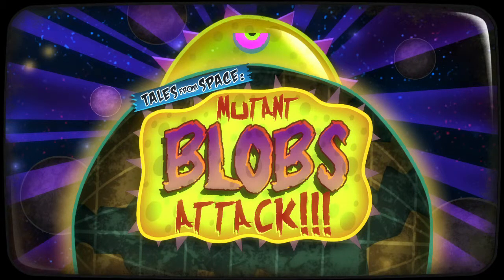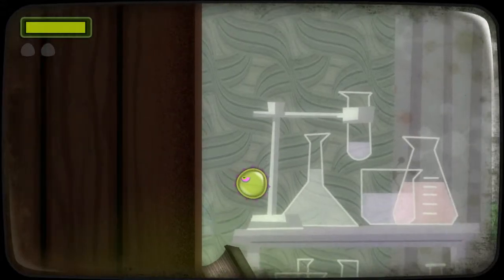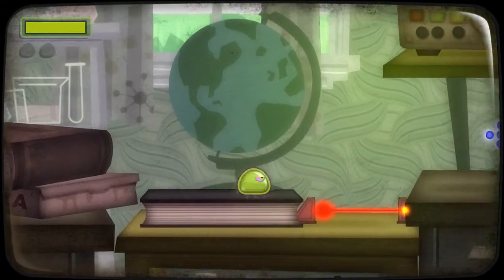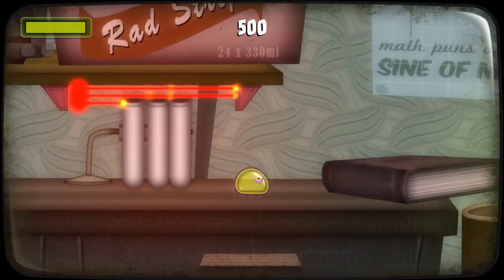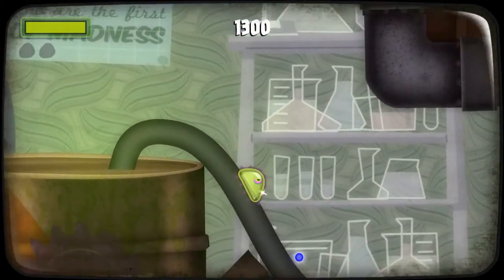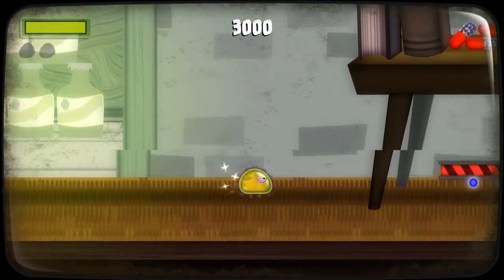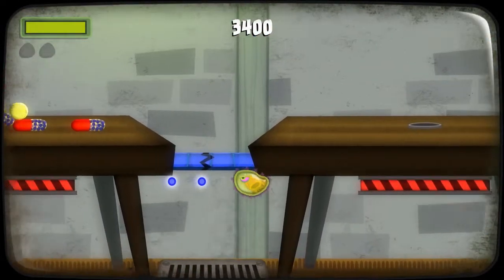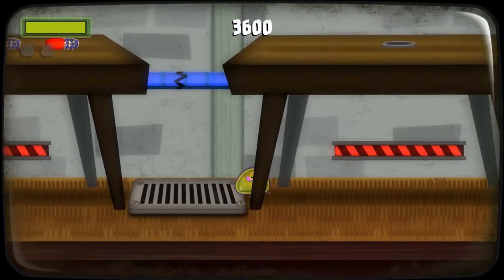This game, Mutant Blob's Attack, is a puzzle platformer. You're a blob and you escape from a research facility. Your goal is to eat stuff so that you grow - your size will be displayed on the screen. Here's some stuff to eat, so you grab it - don't get squashed. You have to eat a cork which will let you into the next level, which is obviously slightly contrived.